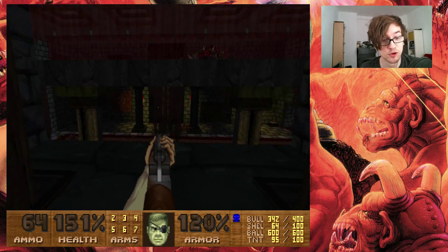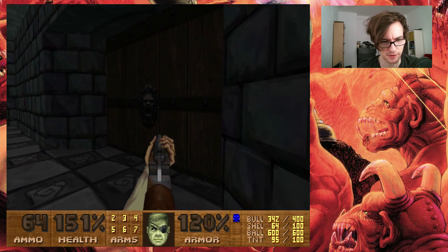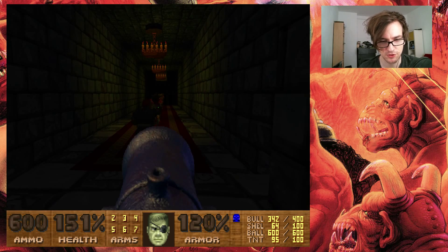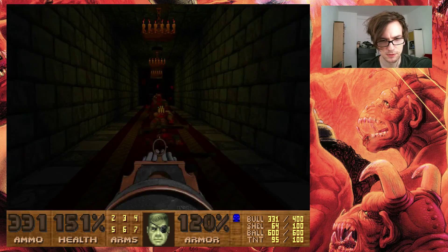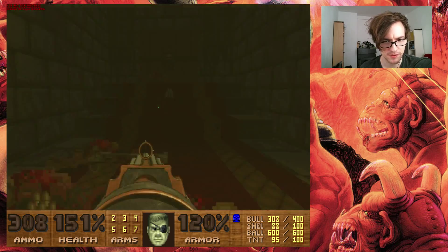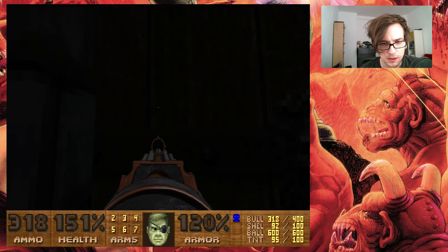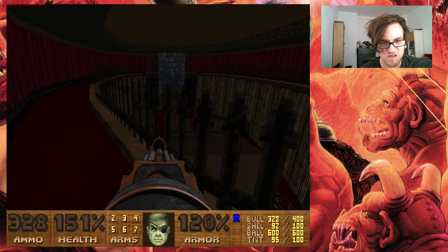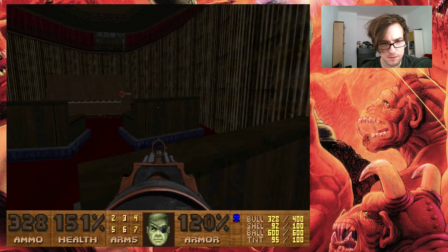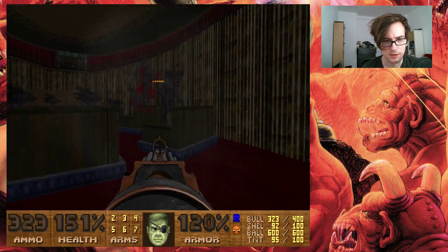Once we get up there, that would probably enable us to get to where the revenant is. I always want to go where the revenant is — that's one of my life's ambitions. Let's take out some good artillery and use the chaingun for that. That was a whole lot of fun. I already found all the secrets, so there's no point in... Oh, that's the yellow key. I'm not sure I like the look of this. Locked. Oh dear, oh fuck.